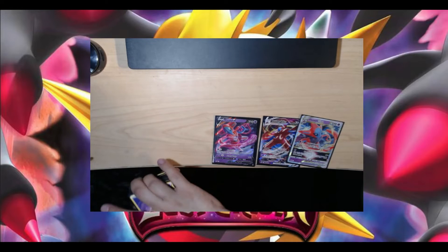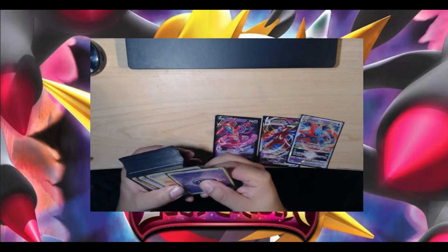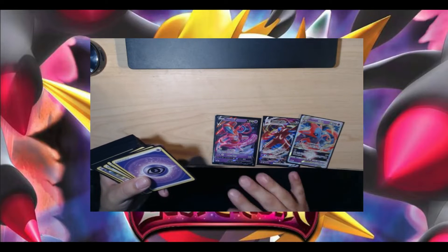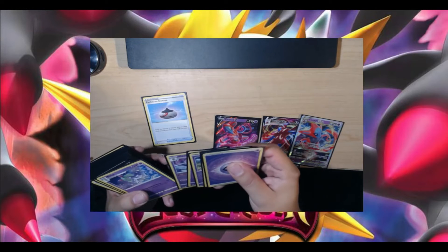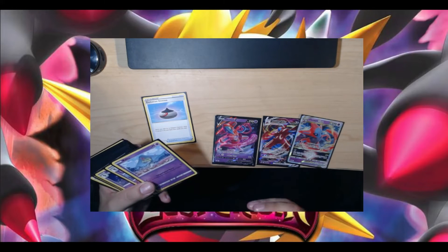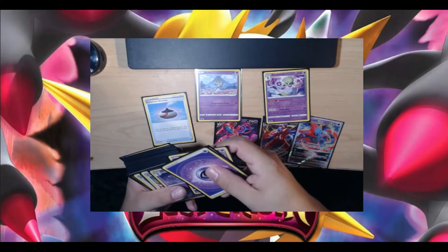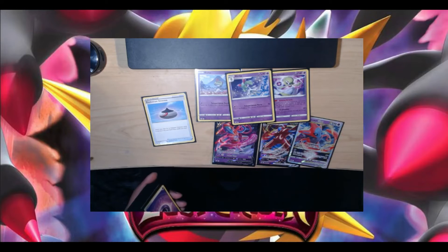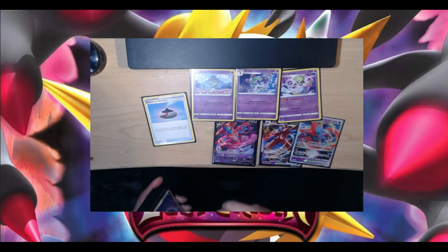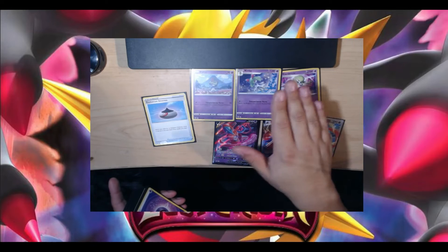Getting into the deck, we have psychic energy — this is a solely psychic deck built around finding your evolutions. We have Evolution Incense. A good backup and complementary Pokemon to your Deoxys is the Gardevoir evolution line — Ralts and Kirlia. One energy each, you summon and evolve them. Kirlia does a little more damage than Ralts and has more hit points. They just swap in and out, as long as they don't get one-shot early, so you can get to Gardevoir.